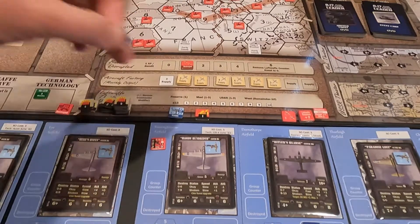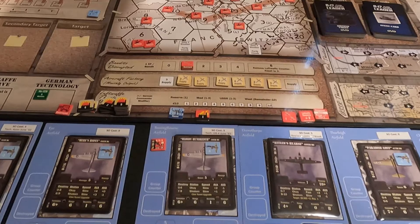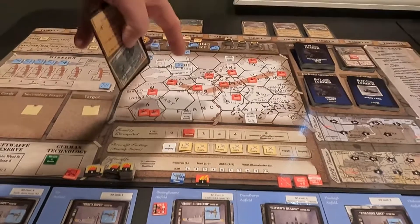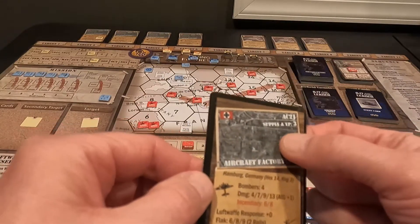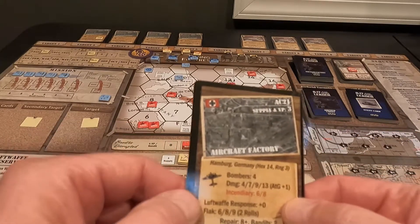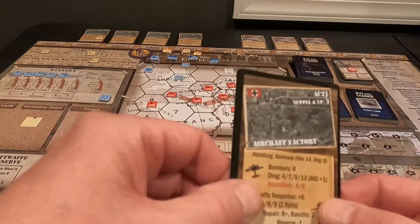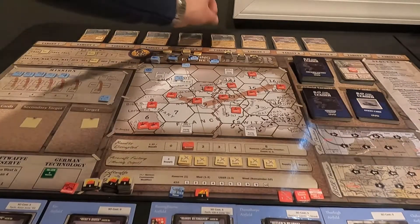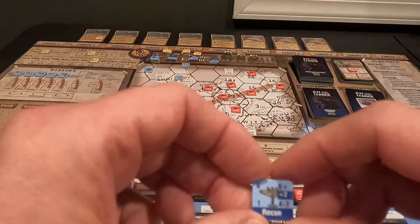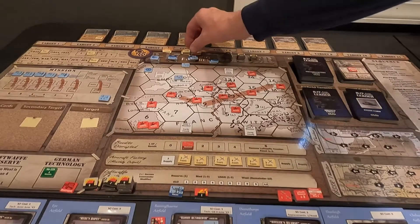The first recon we're going to do is an aircraft factory. We're going to choose HEX-14, which is way up here in the north — this is Hamburg. It's three victory points and we can hit it with an incendiary if we want. We can take up to four bombers — I now have a bomber group of four. Here are the recon numbers: four to seven is medium, eight and higher is high. We roll and got a four, so medium intel on that one.